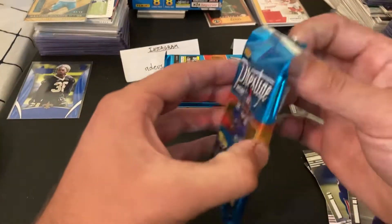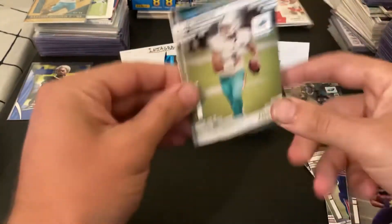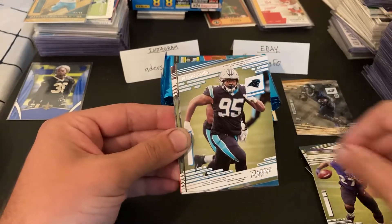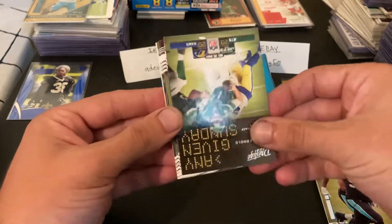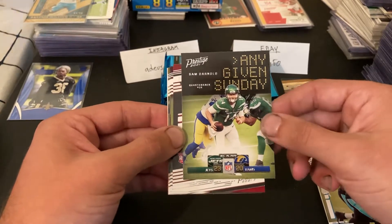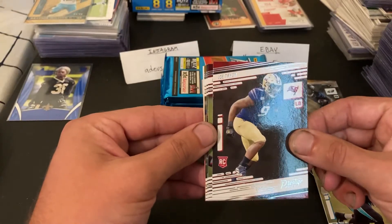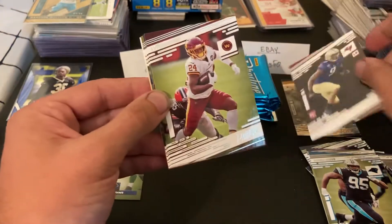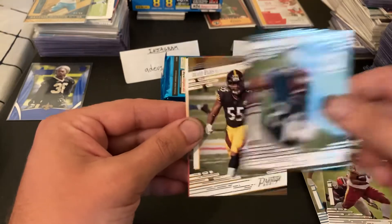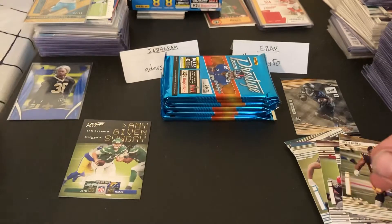Alright, pack number two. Tua, JK Dobbins, Derrick Brown — got an Any Given Sunday insert, Sam Darnold 23 to 20 over the Rams. Joe Tryon, Antonio Gibson, Darius Slay Jr., and a Devin Bush. There's a kids reporter code if anybody wants it, go for it.